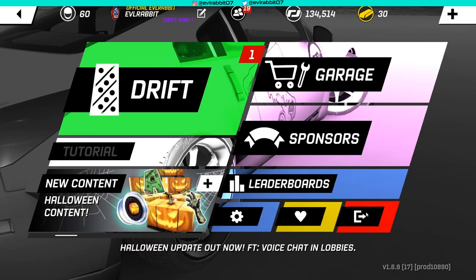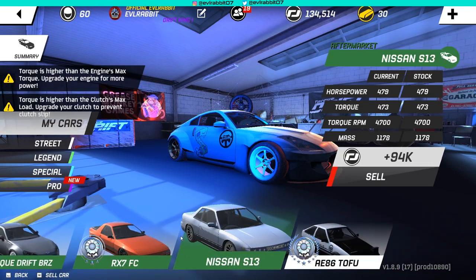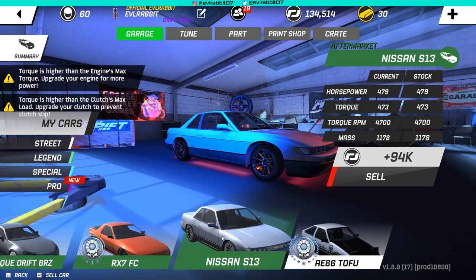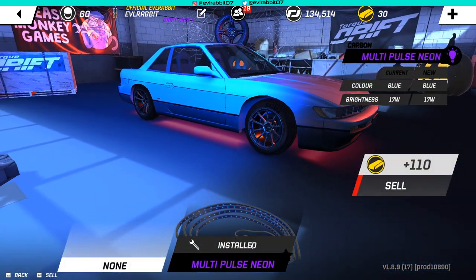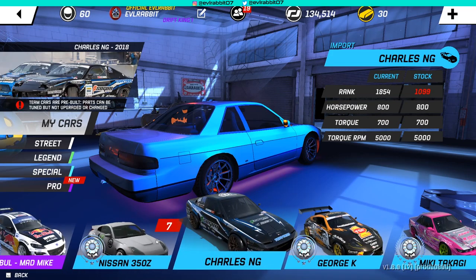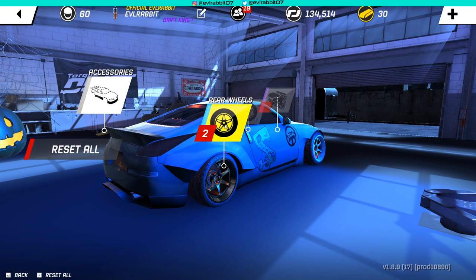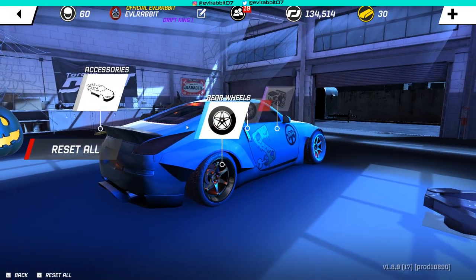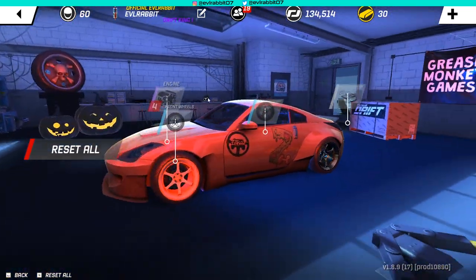Do we have something that we don't need that we could sell for gold? Apparently I got parts coming in for the Z. We do have some custom underbodies we could sell from the Z — we could sell the multipulse for a lot and be able to buy some more crates if we really want to be that greedy. But we'd still be a little short. I don't think we have anything on the Z that we don't need that we can sell for gold, because really the things you can sell for gold are neons, custom wheels, and things of that nature. Nothing super crazy.